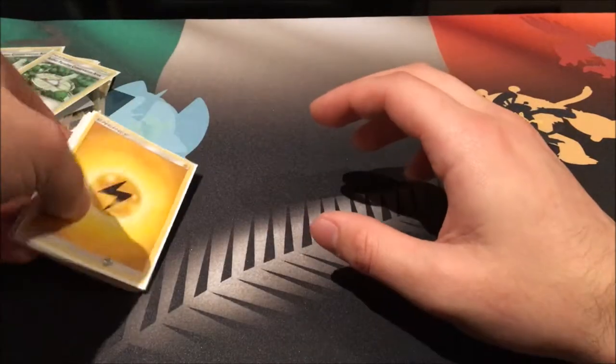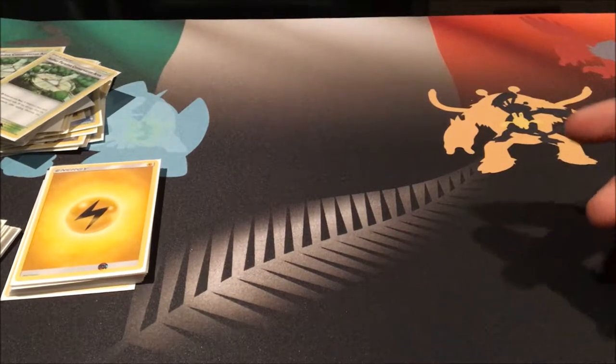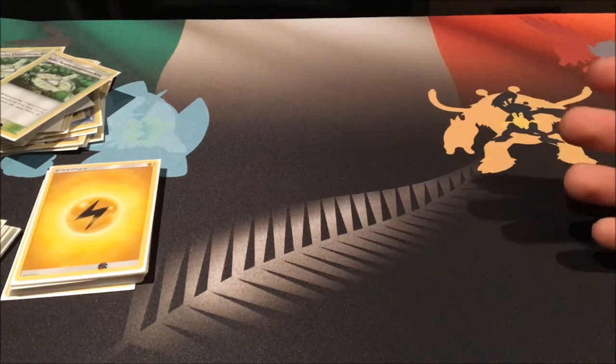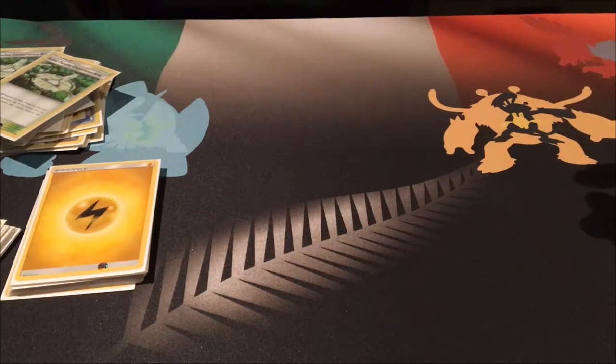So that's my Tapu Koko deck — I really enjoy playing it, it's a lot of fun. It does struggle against stronger decks: Metagross, Gardevoir, and Alolan Ninetales are the three main decks it struggles against and they're all pretty big. It does decently well against Drampa, especially against Garbodor, though you have to be careful since your abilities get locked out — you need to be knocking things out pretty quickly. That's what I like about turbo decks: we get going in turn two or three while opponents are still setting up their evolution lines.